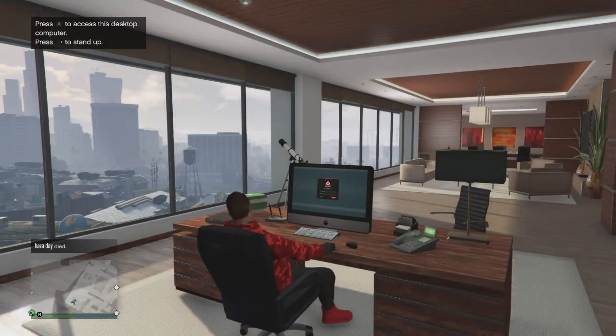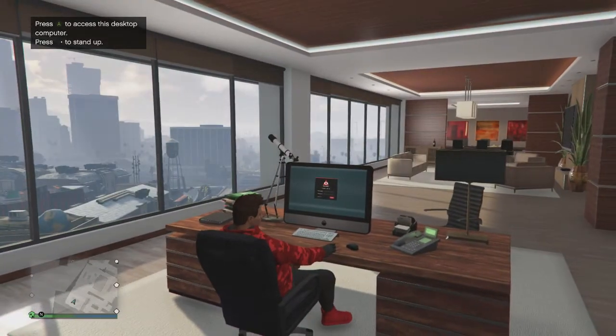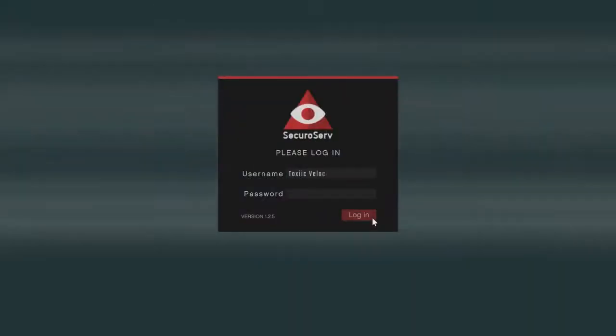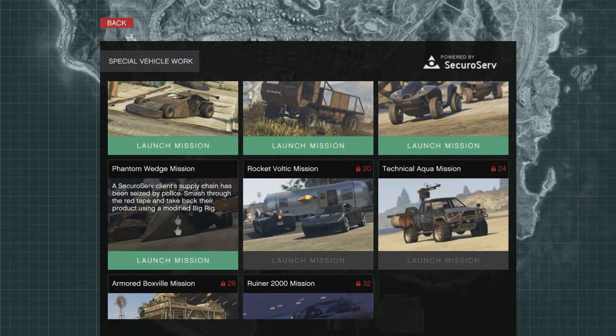Alright, so today I'm going to show you how to get the duffel bag in GTA 5. You will need an office, or you need a friend who has an office, to actually start up the job. The job is under Special Vehicle Work — it is the Phantom Wedge mission — and we're going to start up this mission.